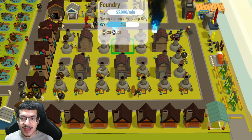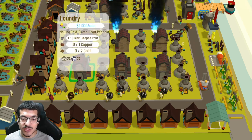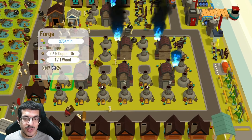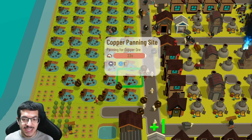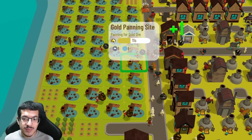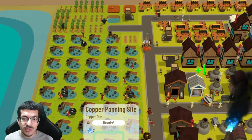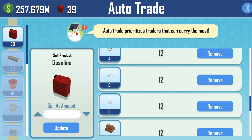I changed the road layout so I have foundries in the middle of a lot of forges. Since the foundries don't need a road next to them, this works and I believe it provides more efficiency overall. I still have a few panning sites being negatively impacted by shade, but much less than before. As you can see, all the other panning sites have a green craft timer.